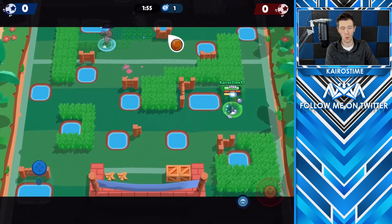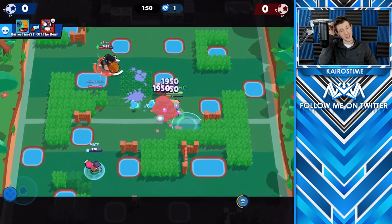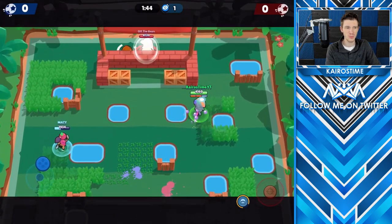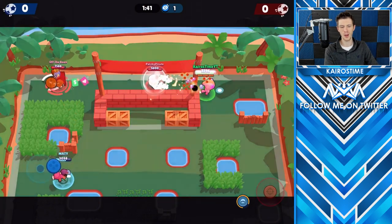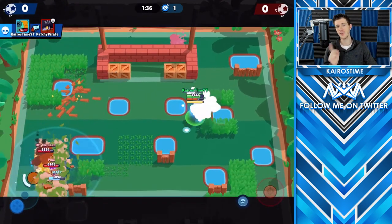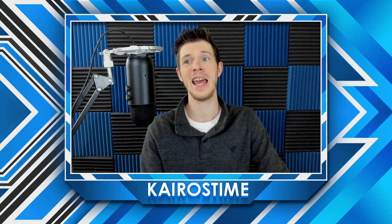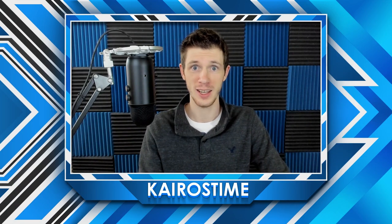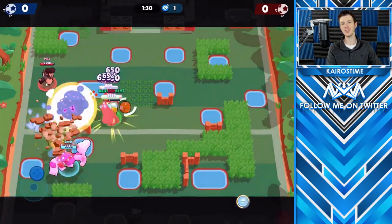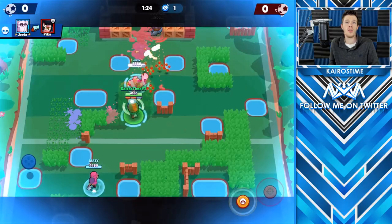Balance changes I think are on point. I'm so glad they removed the randomness in Penny's and Spike's mechanics — that's going to make a huge difference in making Brawl Stars more competitive. I'm a little bit surprised Pam got a buff; I didn't really think she needed one, but it was a pretty small buff so I'm okay with it. I also really do love the Daryl rework. He's definitely not as strong as he was in Heist before — no brawler was as strong in any game mode as Daryl was in Heist — but now he's just way more viable in so many different situations.